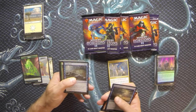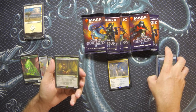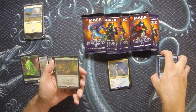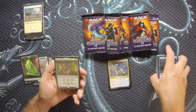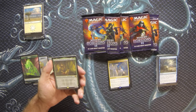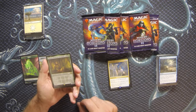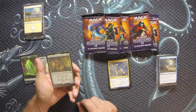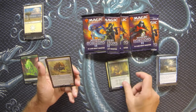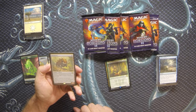Scuttle Tide, and here we have Titania, Protector of Argoth for the mythic rare - three generic and two green for a 5/3 legendary elemental. When Titania enters the battlefield, return target land from your graveyard to the battlefield. Whenever a land you control is put into a graveyard from the battlefield, create a 5/3 elemental creature token - so she kind of duplicates herself whenever you sacrifice a land. If you've been sacrificing lands earlier in the game, you can recur one of those too, giving you something to sacrifice while she's on the battlefield.